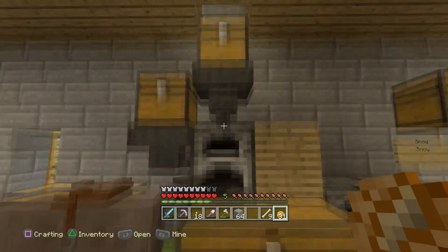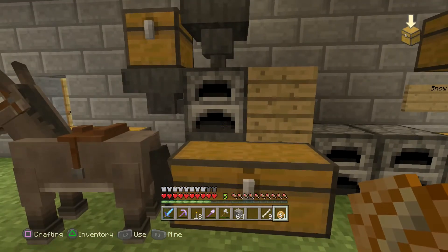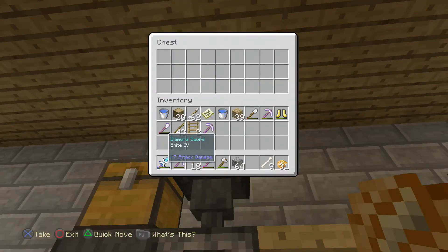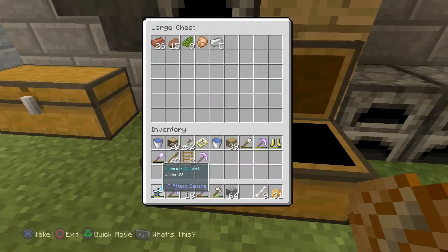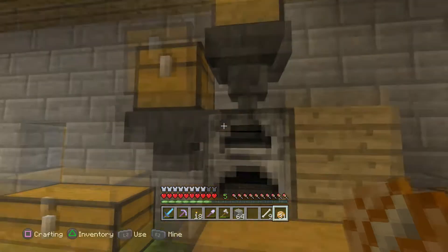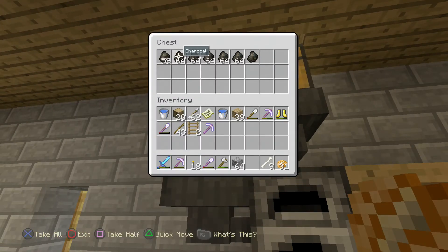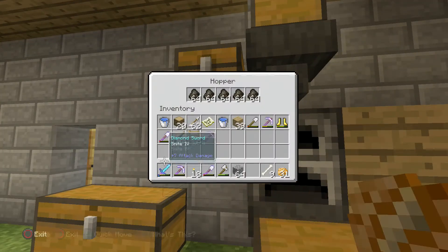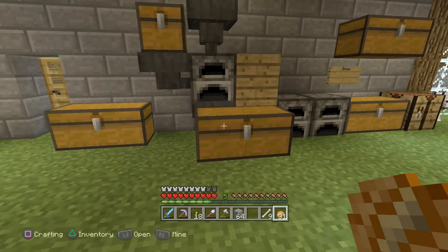Over here we have a sort of automatic furnace set up, just a basic one. You put the things in the top here - whatever you want to cook or burn goes down into the hopper and into the furnace. Once it's finished cooking, it goes into the hopper below it and comes out into this chest here. For the fuel, we just put the fuel in here and we've got a ton of charcoal in here now, all from the tree farm. That goes down in here, fills this up - full of charcoal - and then that automatically goes into here. It's quite a simple setup, quite basic.